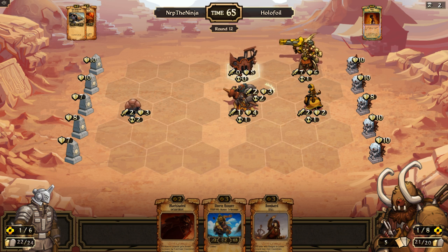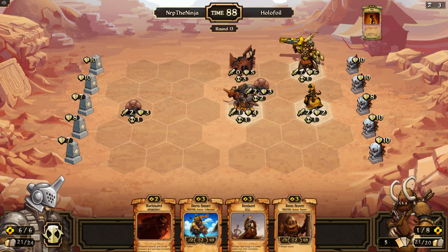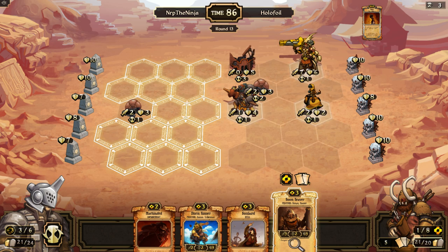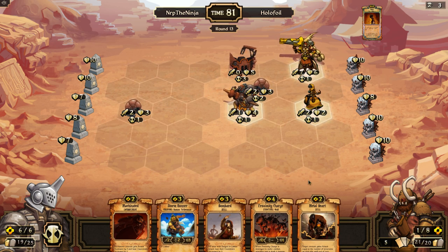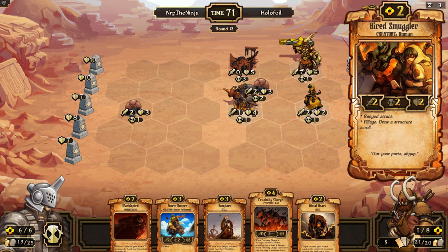Storm runner bombard machinated — we can't do it this turn, but do I want to sacrifice the resources just to do it next turn? I don't think so. We're gonna sacrifice boom reaver for scrolls and hope we get something good — and we don't get something good. I probably should have bombarded and at least taken out the hired smuggler — I couldn't machinate, I don't have enough resources.